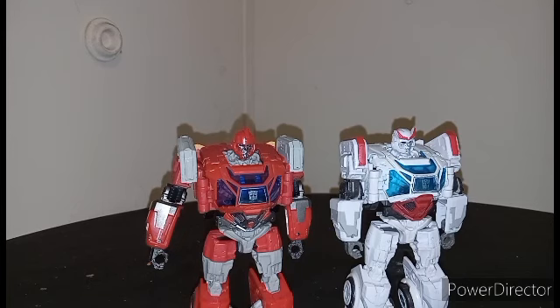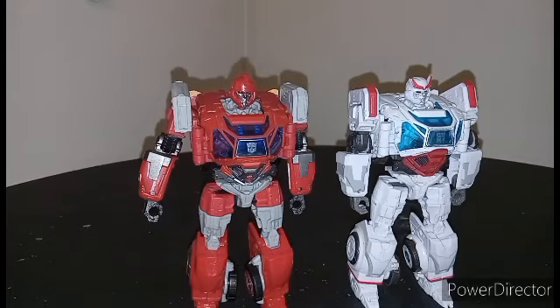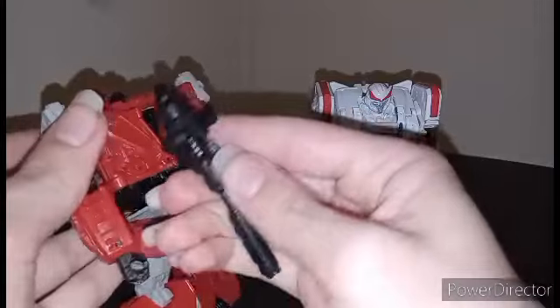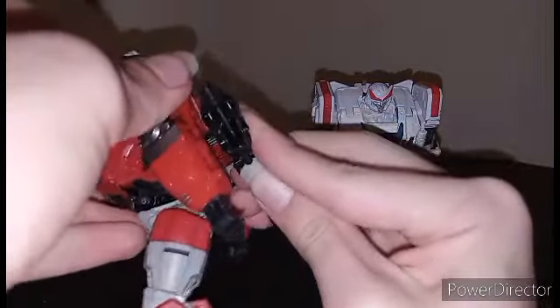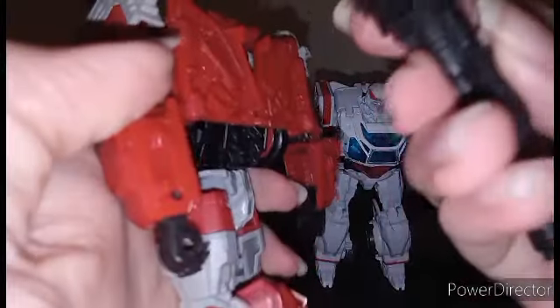So let's see — they had the exact same weapons. The black one goes to Ironhide, and this one goes to Ratchet. They both can store on their back — there's a little peg right there that you can store it right on the back, kind of like a little holster. I was plugging it in the wrong way.